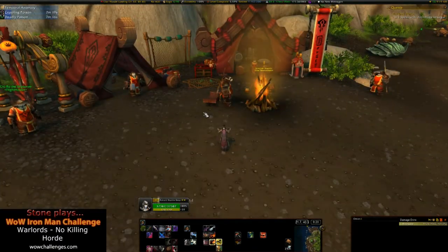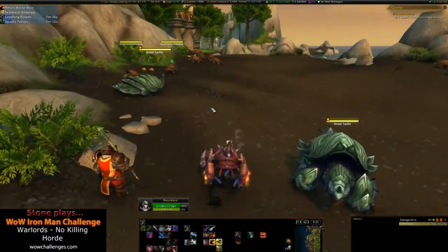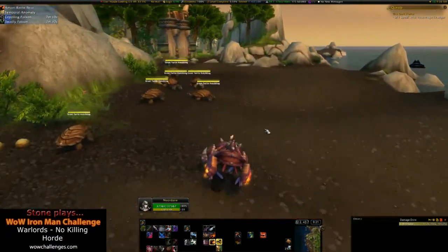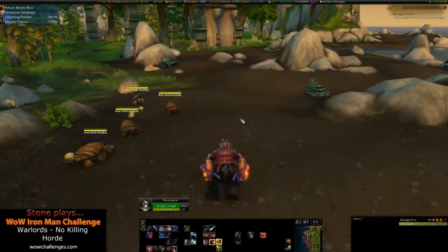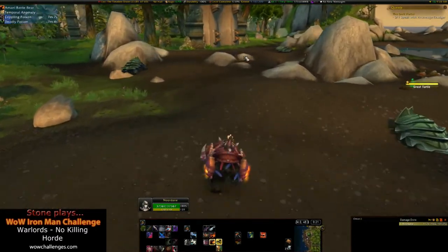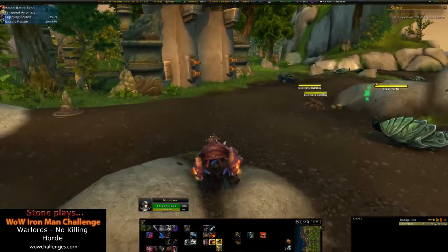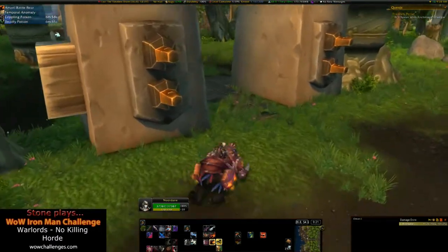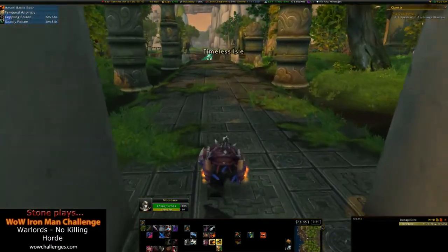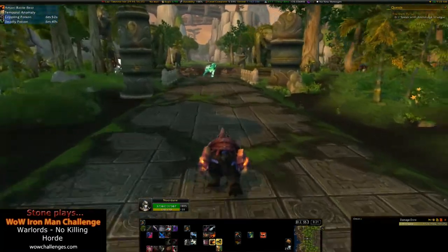So we're here at the Horde fly point and we're just going to mount up and head on out. Now the key thing for the Timeless Isle is that you need to be able to get to this certain campfire without being attacked, because with the amount of armor that you have at level 90, you're probably going to get killed fairly quickly.